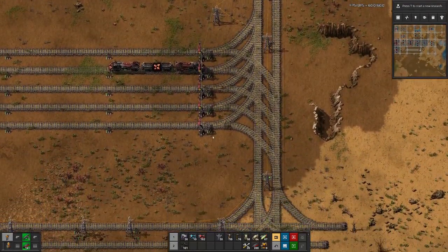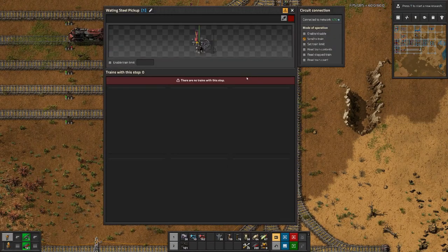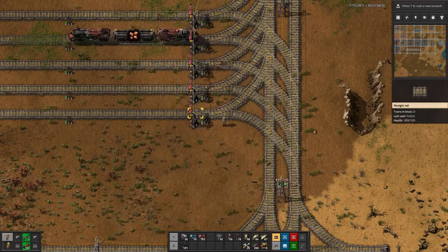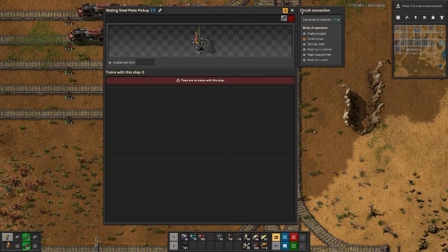Now at this point we do not yet have a train that would need steel, but that does not prevent us from setting up a waiting bay for that. We'll copy over — but this will be steel plate, steel plate pick-up — and then we can set up the train.